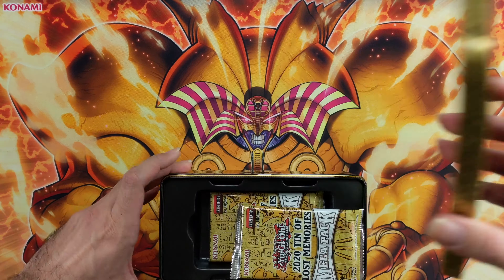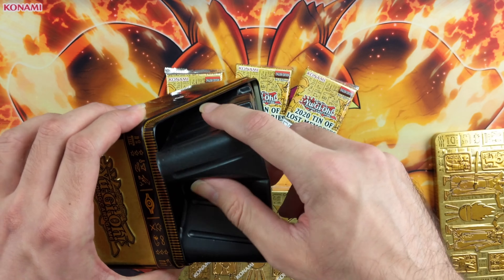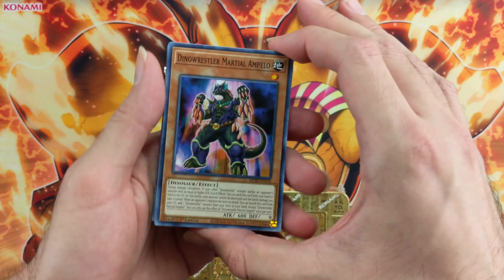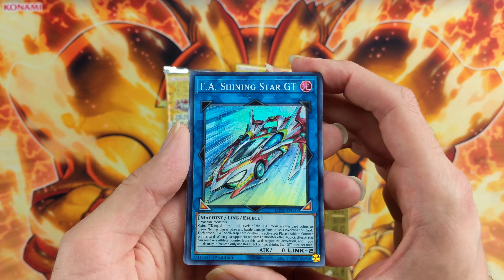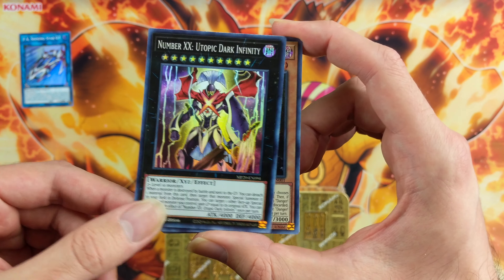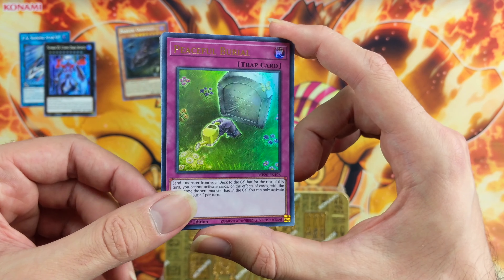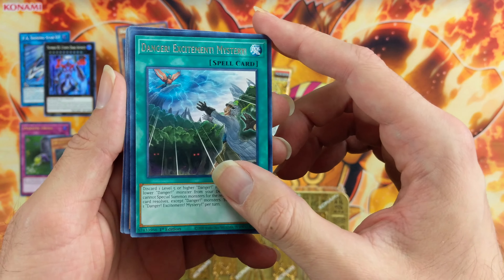So let's open the first tin and get our packs. We're looking to get a Red-Eyes Dragoon, Apelousa, or a Coral Savage Dragon. The first Super is F.A. Shining Star, then we have Number XX Etopic Dark Infinity. For the Parallel Secret Rare we have Danger Ogopogo, and then for the Ultra Rare we have Peaceful Burial. The second Ultra Rare is Witchcrafter Pottery, and finally the Rare is Danger Mystery.